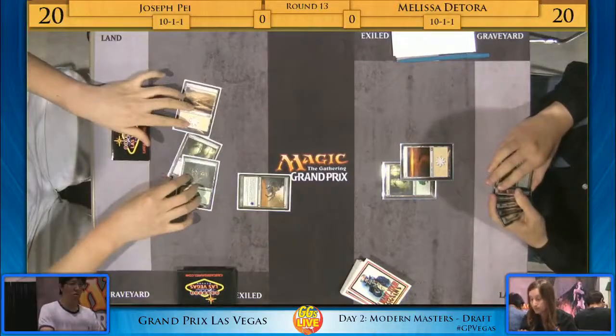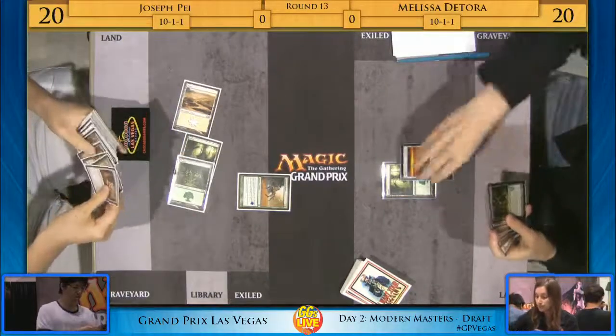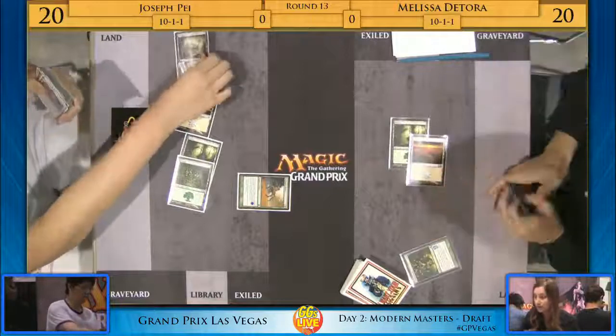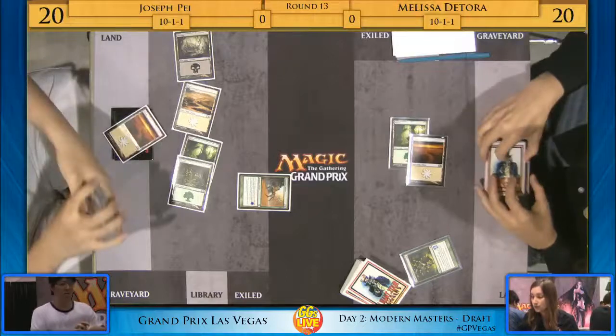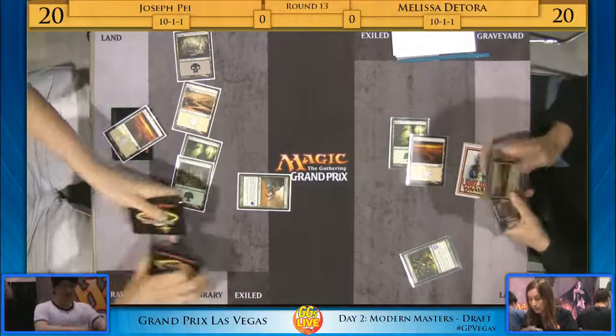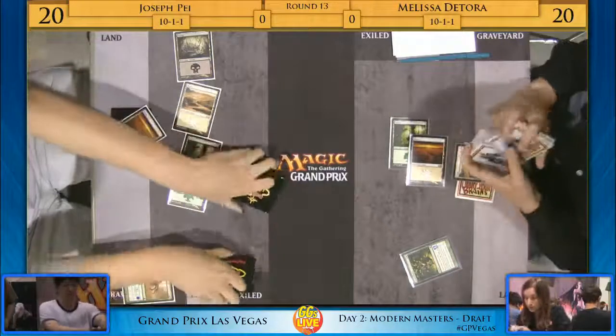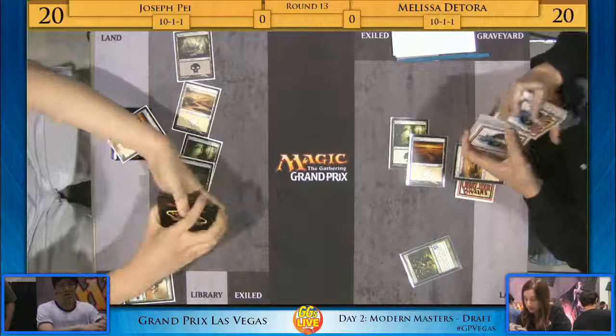It's a Kadama's Reach for Joseph, and there's a decent chance that's exactly what Melissa does here. I'm surprised she doesn't have a two-drop — she does in a way. She's going to basic land cycle Sylvan Bounty to go get probably black. She can get black or red. I never got to see her final build.